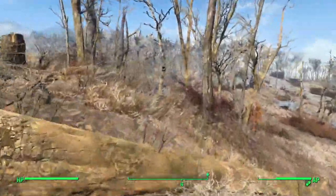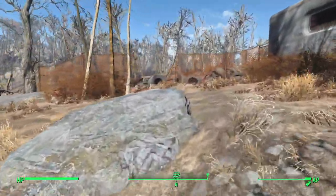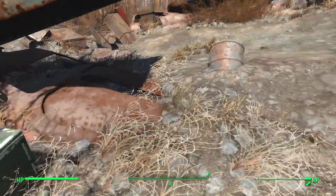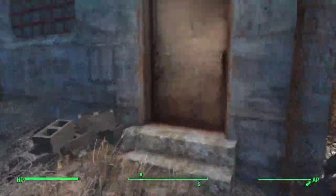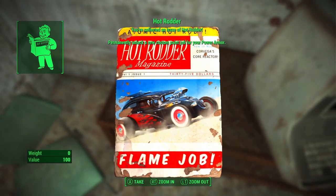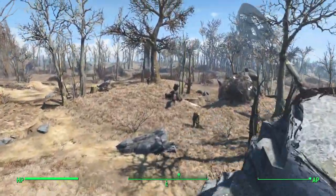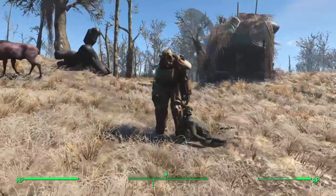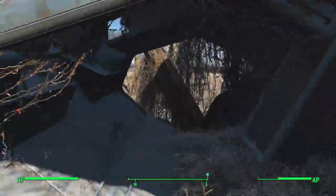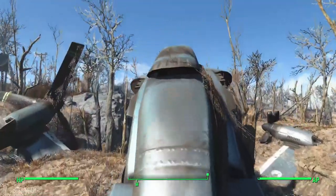A quick stop before the satellite array is the junkyard. There's something you can do with the robot but I'm not too fussed about that. There's also a mini fat man which we can't use, so I'll leave that alone. A fusion core and military grade circuit board are always in that container, and in here we have another military grade circuit board and another magazine — which is why I came here. There's also another power armor down here — a nearly full one, which is rare. I'd usually take it but because I'm doing this as a video I want to keep things moving.